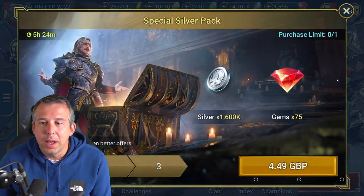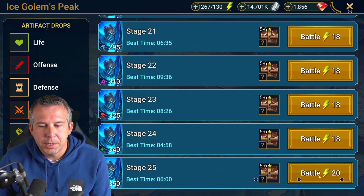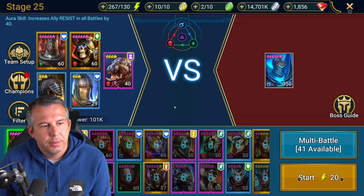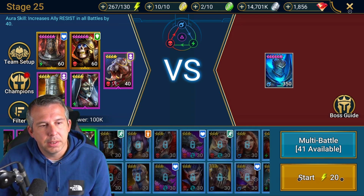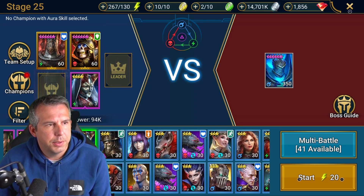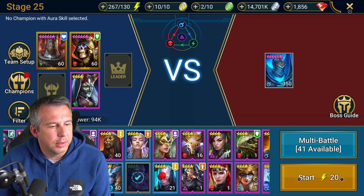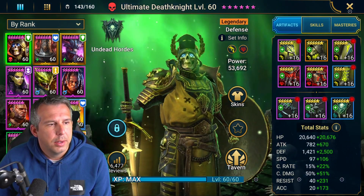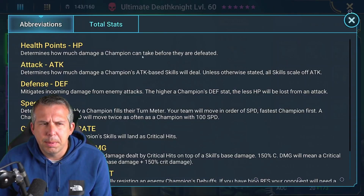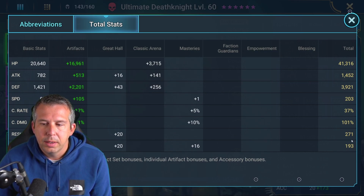So I've done 3,000 points. I'll show you an ice golem run as I said I would - I'm farming stage 25. I've got a burner and my Ultimate Death Knight, then I'm using food for the rest of the slots. I like to have a resistance aura on the main piece, so I need dungeons aura here which is rare to find in food champions. The stats on my Ultimate Death Knight: 54k defense, 41k health, 200-odd speed, enough accuracy and a bit of resistance.